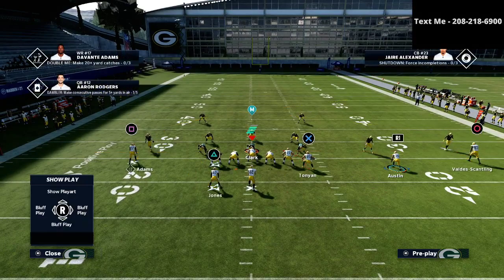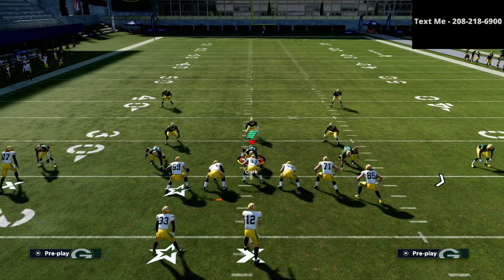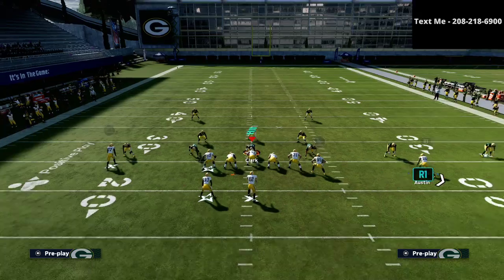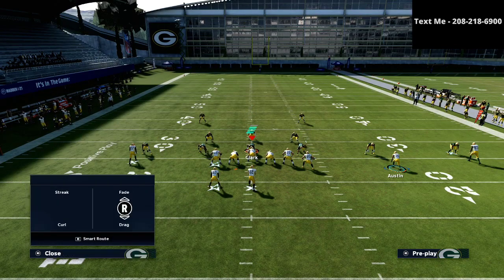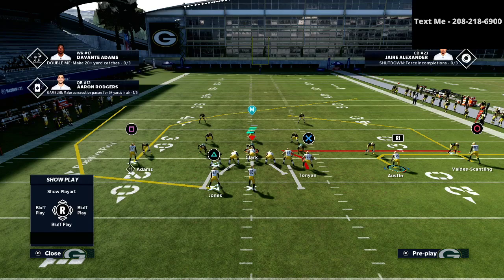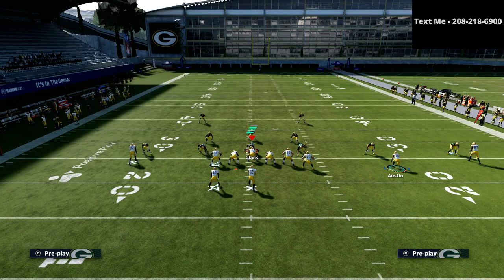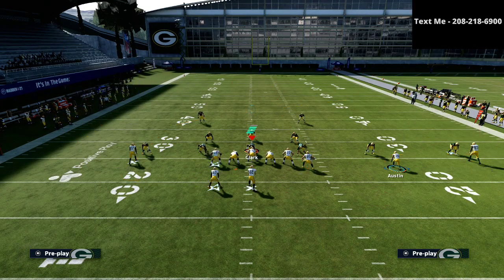We're going to start with man coverage here today. As far as our route combination, I'm going to take the triangle receiver. If I could have backfield master or hot route master within this offense, it would make it even better. But basically you just want to put your running back on a wheel route or a swing pass to the left side — if you have hot route master, I would suggest putting him on a flat route. The next thing is we're going to take the circle receiver, Marquez Valdez-Scantling, and put him on a check-down curl route. The last thing is we're going to take our tight end and streak him right up the vertical seams. This is going to create a very interesting levels concept.